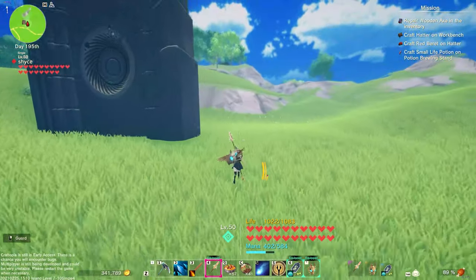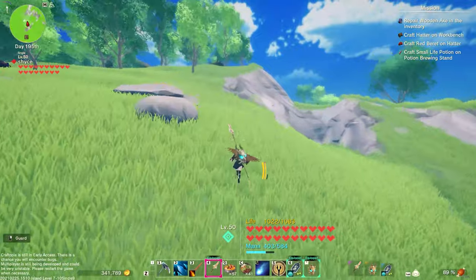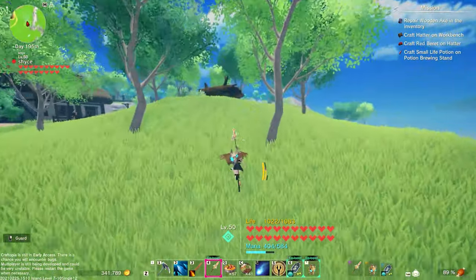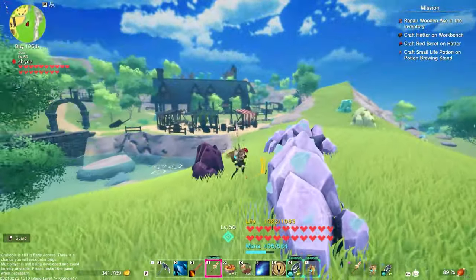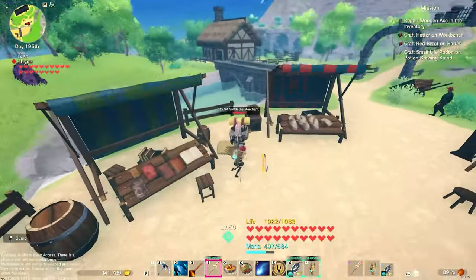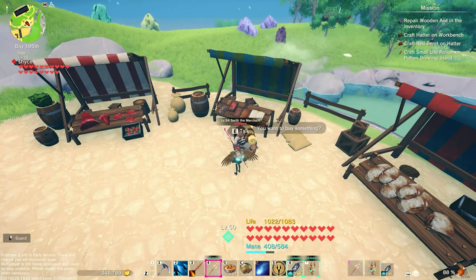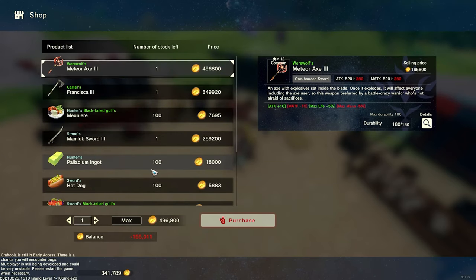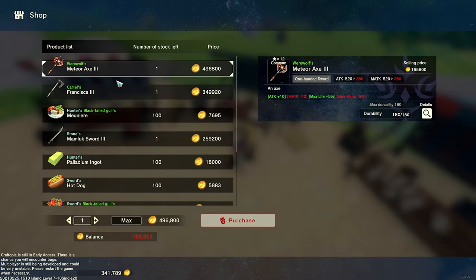Here on the level 7 island — I'm pretty sure they did not fix this — you're going to see a heavily palladium-based shop. It's because palladium is considered an endgame item in the game's code, so it's an endgame ore. There's nothing you can do with it right now, which is really annoying when you're sold so many palladium nuggets. If we go to this merchant — still palladium.